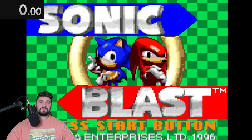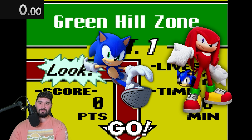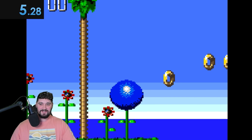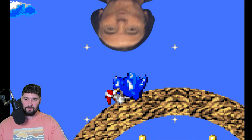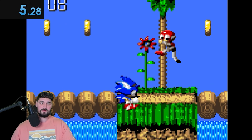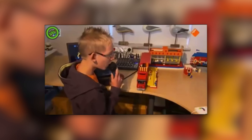Next up we got Sonic Blast — once again Sonic and Knuckles on the cover. We'll play as Sonic. Starting the timer — boom, we got a ring! 5.28 seconds. The game looks kind of cool but also kind of weird, like fake 2D, fake 3D. He has a double jump! This is actually where the double jump originates from — the 3D boosting games. I don't really feel a sense of speed, but it's kind of cool. Let's move on.